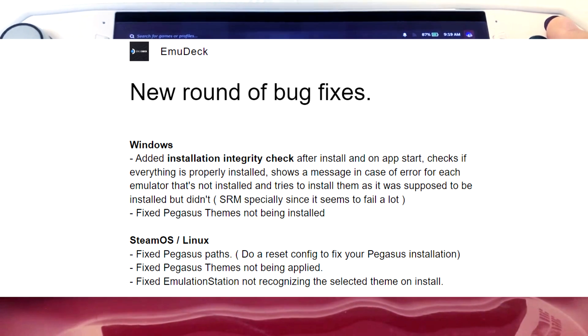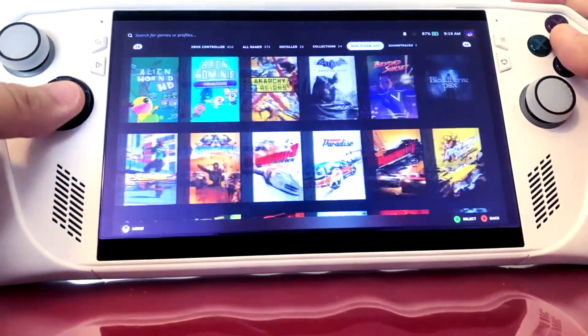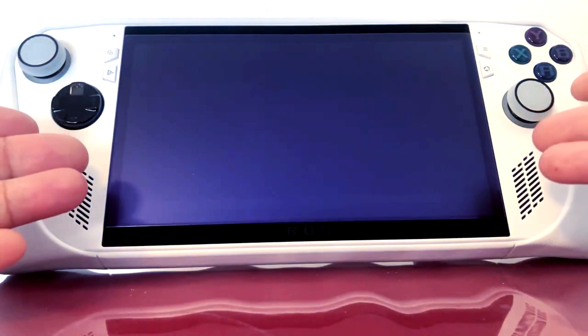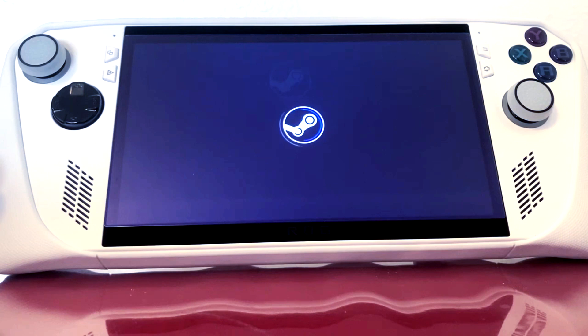I just received an email saying they've now added some kind of validation or integrity verification for their emulators and cores. Thank God, because setting those cores manually was so annoying — it took about four hours to set my entire library since it's still in beta. I let them know I'd been dealing with this issue since the Steam Deck and that they really needed integrity verification for their emulators and cores.